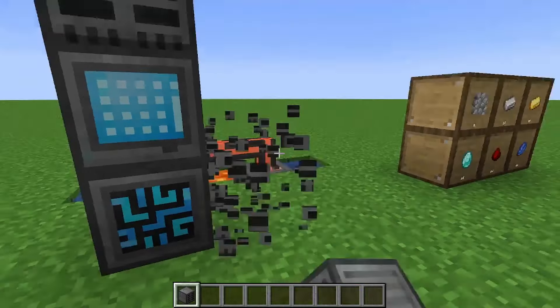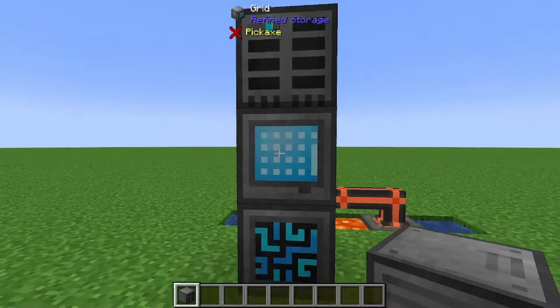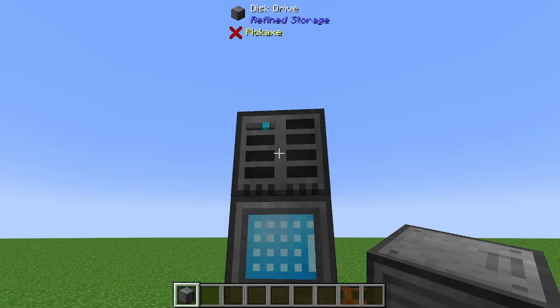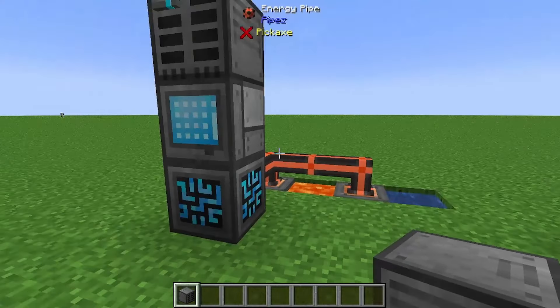The second component is storage. There are two ways to do storage in Refined Storage. The first is disks. Each storage disk - this one is a 1k storage disk - can contain 1,000 items. Unlike Applied Energistics, those 1,000 items can be anything, so you can have 1,000 stone swords with different durabilities, or 1,000 sugarcane filling the entire disk with a single type. There are no types in Refined Storage, which is why it's simpler than AE2.